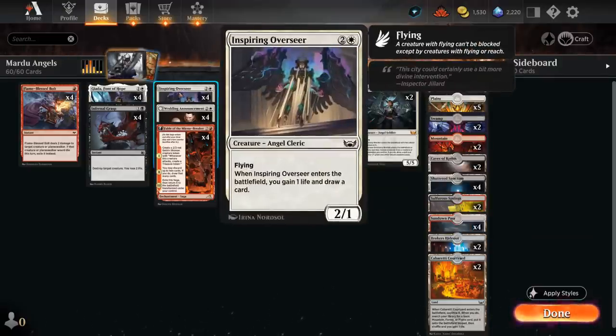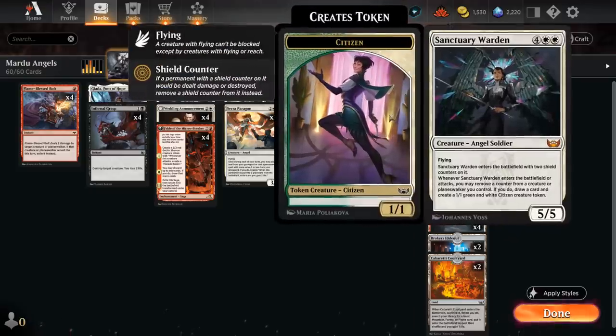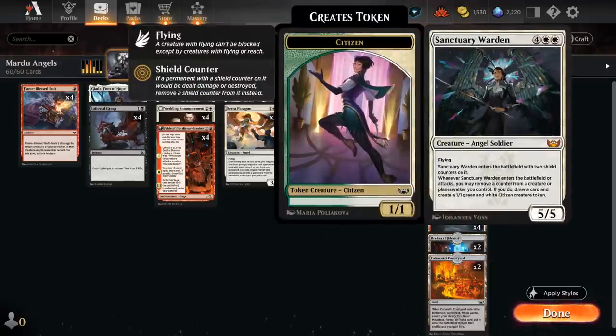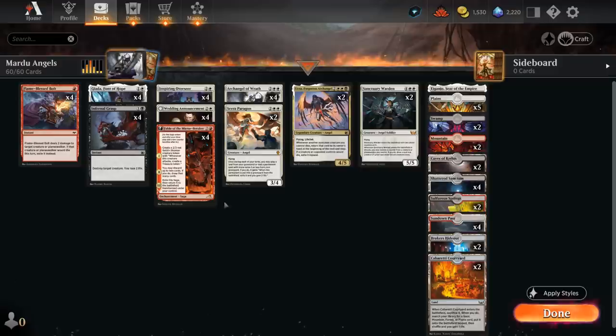Sanctuary Warden is a 5/5 flyer that enters with two shield counters. When it enters or attacks, we can remove a counter from a creature or planeswalker we control — either a shield counter or a +1/+1 counter — and draw a card and create a 1/1 green and white citizen token. If we copy Sanctuary Warden with Reflection of Kiki-Jiki, upon entering we can remove a shield counter, make a 1/1, draw a card, and then since the token has haste, it attacks right away — removing another shield counter, making another 1/1, drawing a card, and dealing five damage.